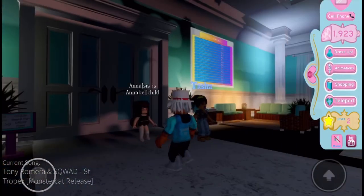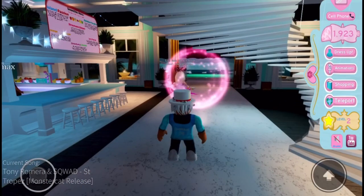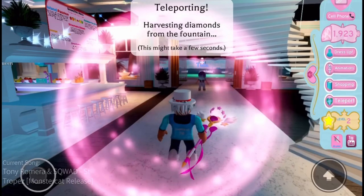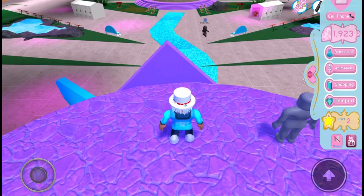When you spawn into Royal High, you come over here. You can go to the juice bar if you want, but I like to start getting gems as soon as possible. Click on teleport and there's a whole map — Royal High, the apartment, Sunset Island — but the place that gives you the most gems, as far as I've learned, is Enchantix High. Let's click visit and teleport there.